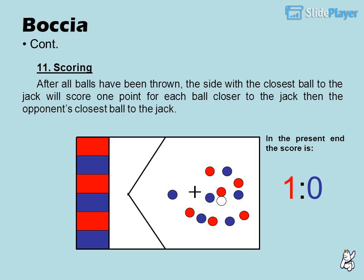11. Scoring: after all balls have been thrown, the side with the closest ball to the jack will score one point for each of their balls that is closer to the jack than the opponent's closest ball. For example: 1-0, 2-0.